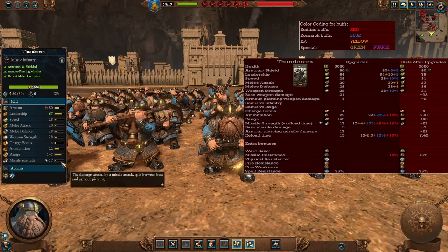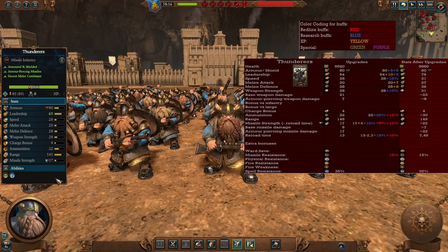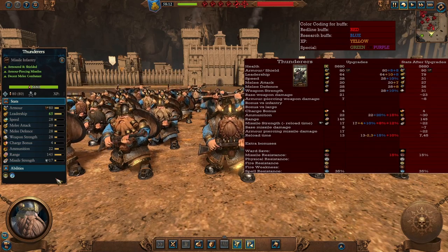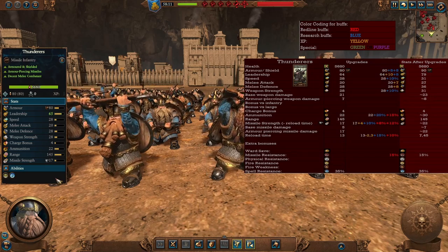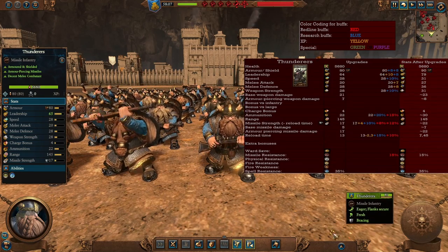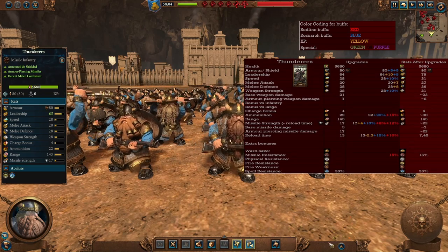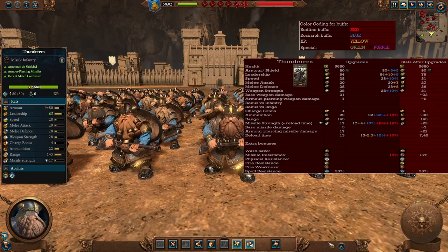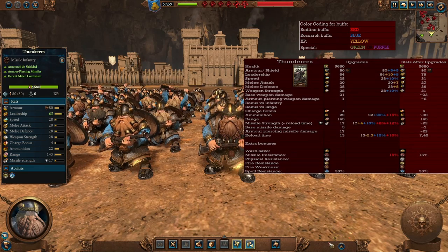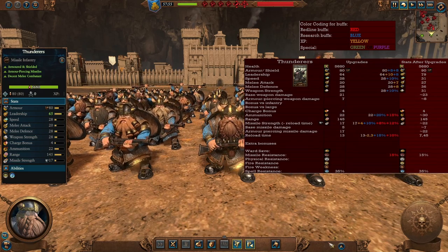Now for one of the best units in the roster, the Thunderers. These are armor piercing missile units — that's their biggest strength. They have a decent amount of range, good armor, and a bronze shield. Always ensure these guys have line of sight. They are very good at focus firing anyone, and their armor piercing missile damage makes them great at focusing down armored targets. In the late game they become quite good and resilient, still surviving against light opponents. They gain a lot of ammunition, missile strength, and reload time reduction, doing a lot more damage in the late game. Always good to have four units of these guys — they do almost anything really well with focus fire.